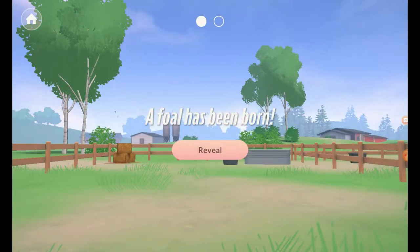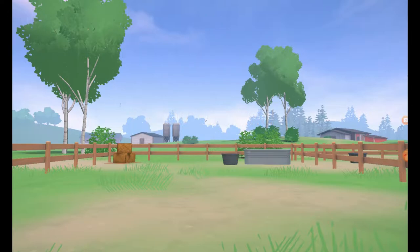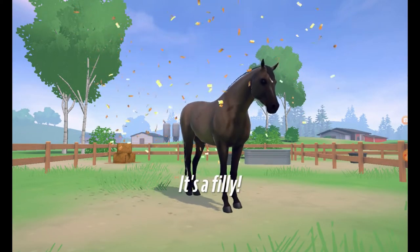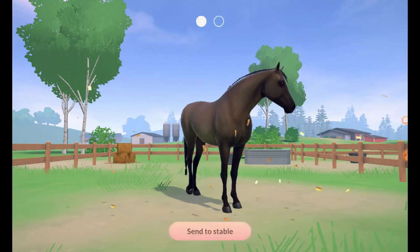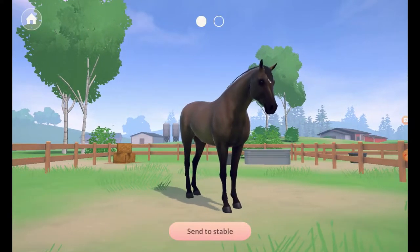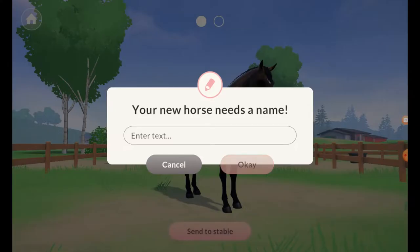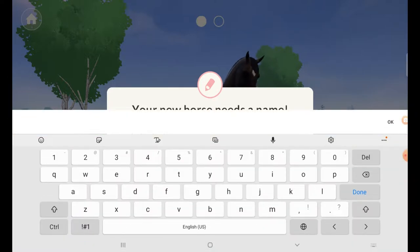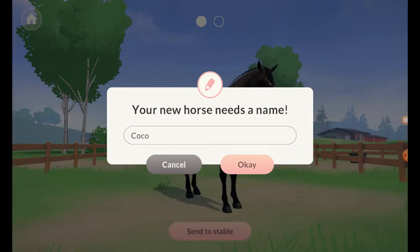A foal has been born. Reveal! Oh wow, it's a filly. Pretty colour — that's so pretty. I can't turn her around. Let's name her... Coco? Yeah, let's go for Coco.